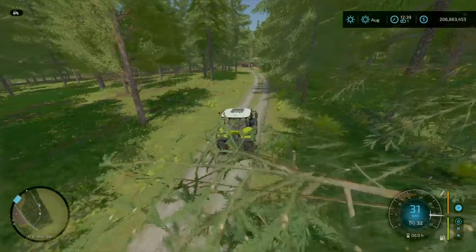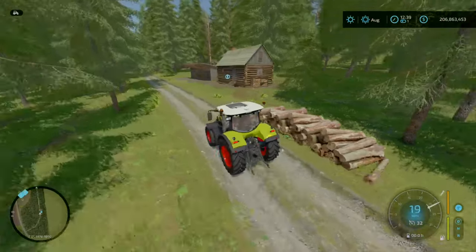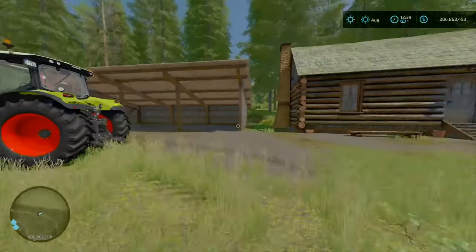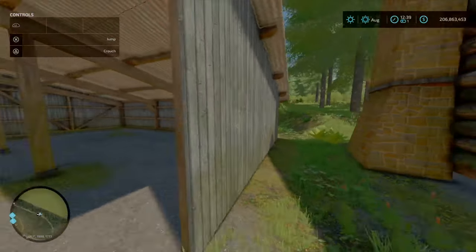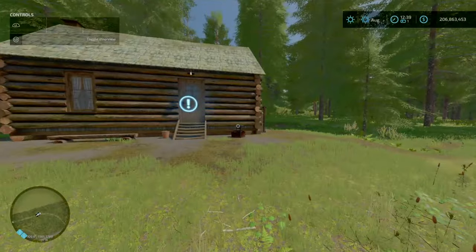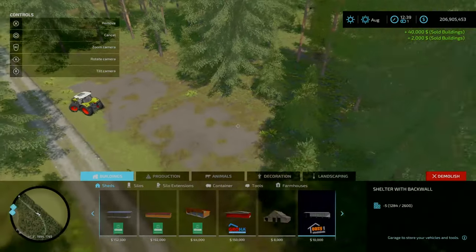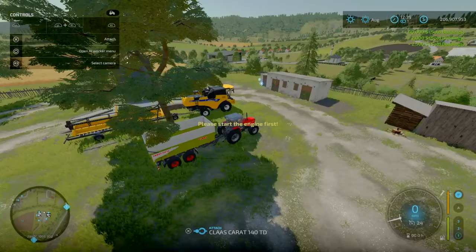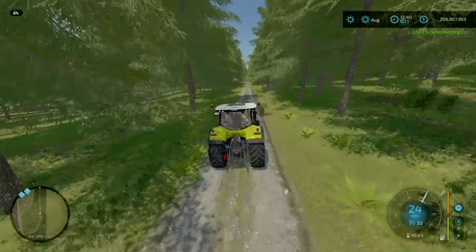You can start off in civilisation, or just come up here to the woods with a truck and trailer and crack on with the logging. I'll pull over here — you can enter the wood cabin. There's a seat trigger, shed, and deco logs which can be sold. That's how you get the slot count down — just sell these little bits here and there.